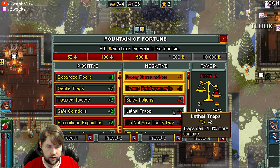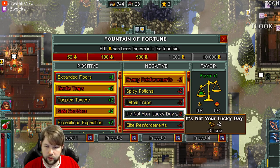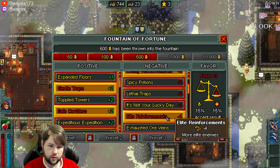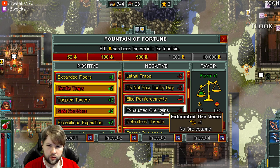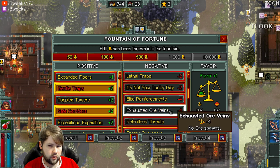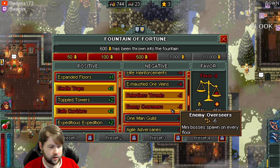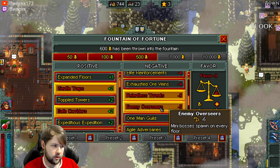I usually never increase the damage of traps unless you're just completely avoiding traps. I actually want to go like general traps and safe corridors almost every run I do. You can do elite enemies, but these are going to be like red hat guys and more mages. So you have to be really confident if you're going to do more elites. You can do runs where you're only looking for gold and disable the ores, but most people always leave ore on.